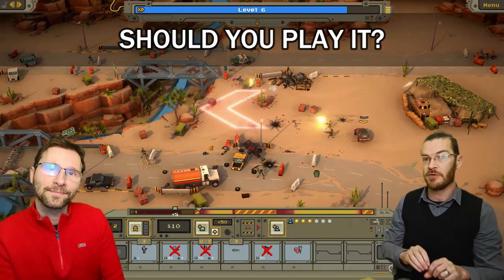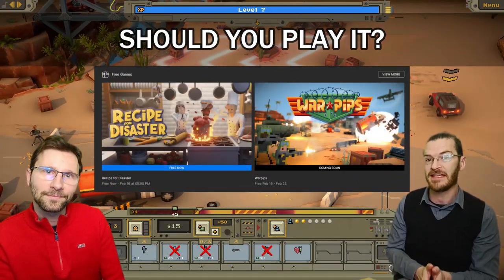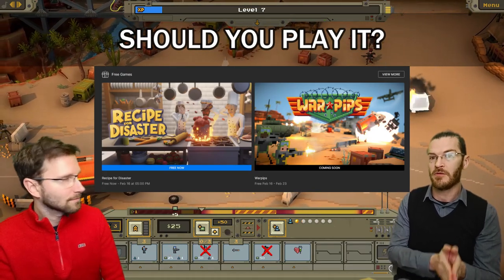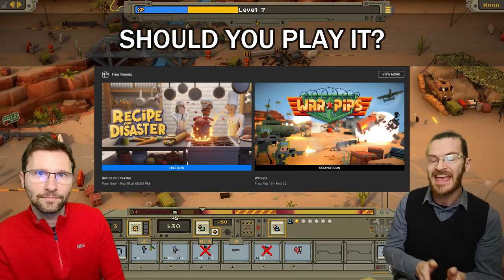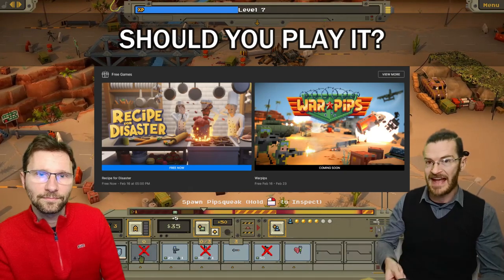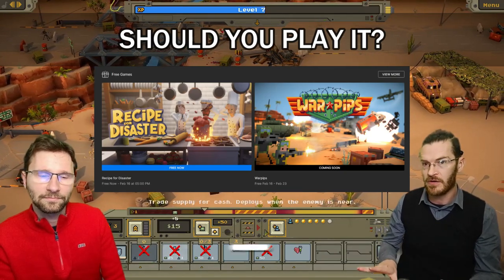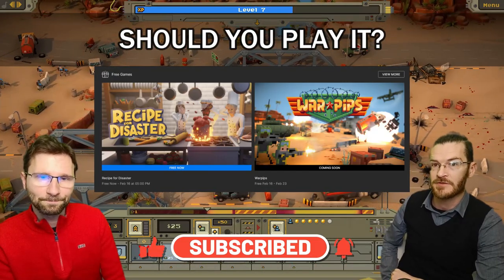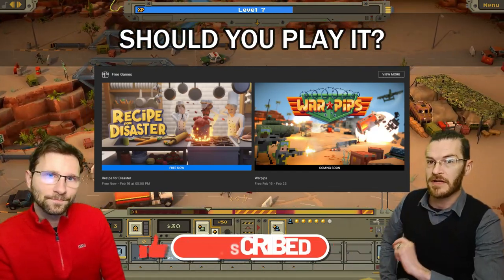First, you should know that this game is going to be completely free from the Epic Game Store. You will have one week to claim it starting February 16th, 2023. If you claim it during that time it will be added to your library. You can install it whenever you want, and that is what we do on this channel — we play and review every free game from the Epic Game Store so you never have to be bored ever again.